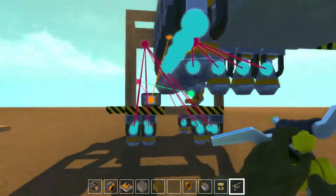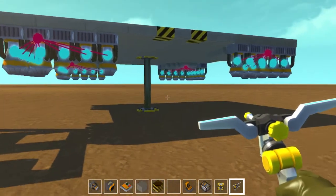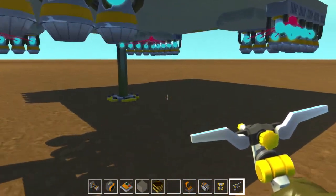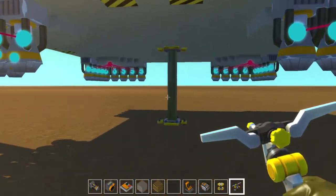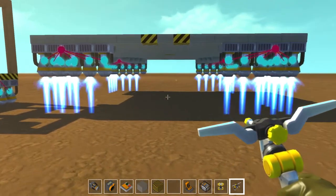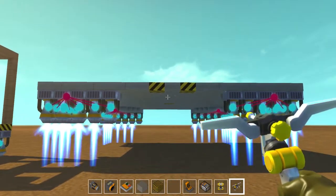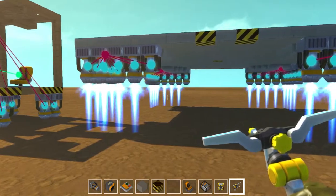That way when one corner is too high it will shut off, and one corner is too low it will turn on to compensate — and ideally balance itself out. Now that's in a perfect world. We're in a flat world where the ground is as flat as possible and we still have issues with these things randomly turning on and off. But you can see here they all turn on at the same time, keeping the main platform level — it's actually bouncing itself up slowly.